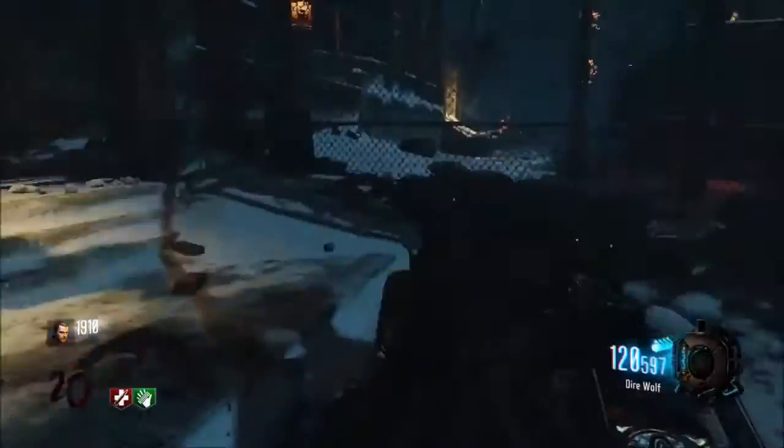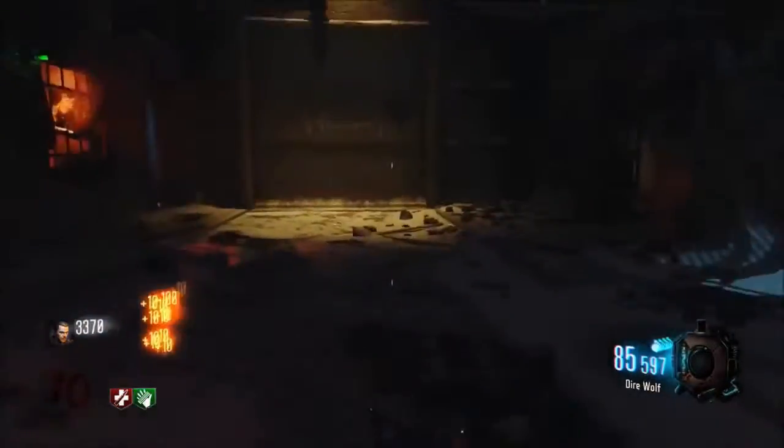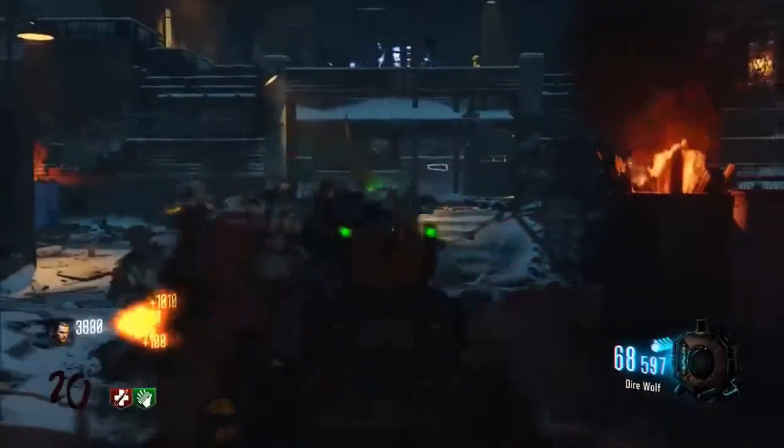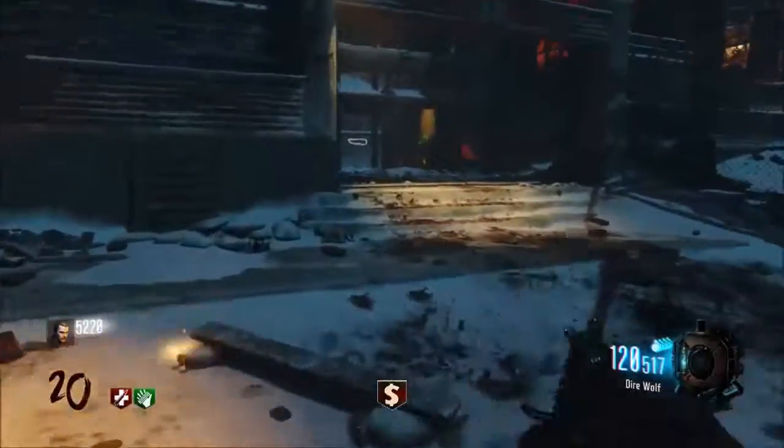Watch how I wipe this train out now - this is insane. One mag, maybe two mags to clear the whole train. That's the Dingo - amazing gun, worth a pack-a-punch, and that's our number 4 spot. Let's get into number 3.